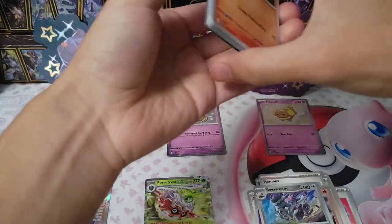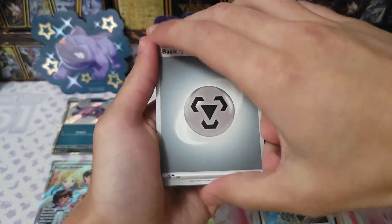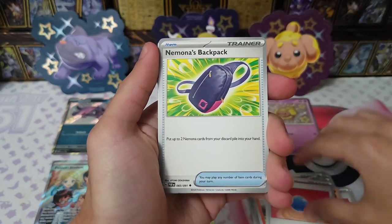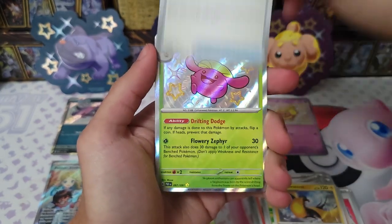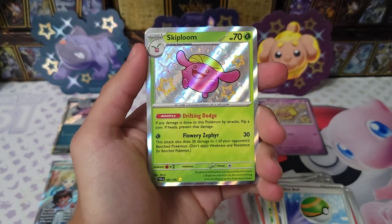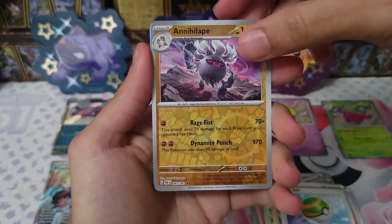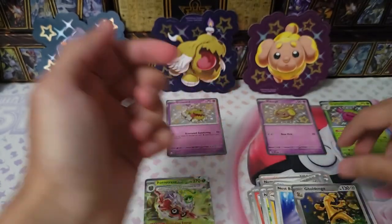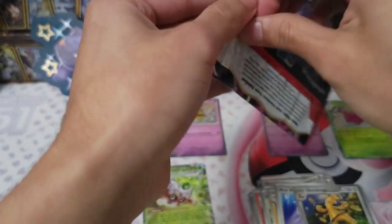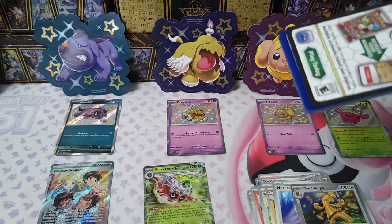Let's see what another Shiny Pikachu booster pack can give us. We have QR code, steel energy, Magmar, Nemona, Charmander, Rare Candy, Nemona's Backpack, Kricketot, Nest Ball — oh, our first shiny! We got a Skiploom! Very cute — let's put that to the side. So I also pulled an Alolan Raichu and a Goldeen. Not expecting that out of all the shinies in the set — pretty nice, like the pink color, very unique in my opinion.